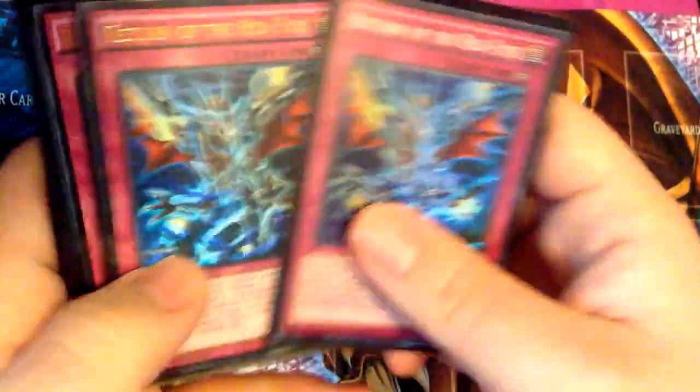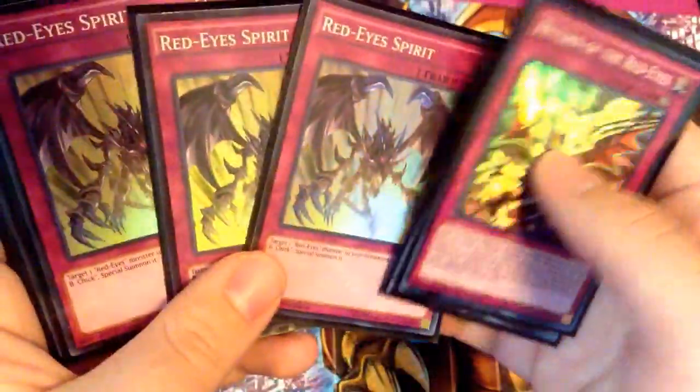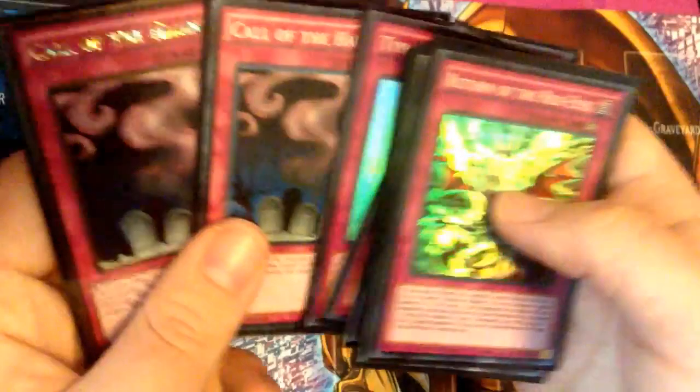For the traps, we have a playset of Return of the Red-Eyes, 3 Red-Eyes Spirit, 2 Red-Eyes Burn, 2 Tyrant Wings, and 2 Call of the Haunted.